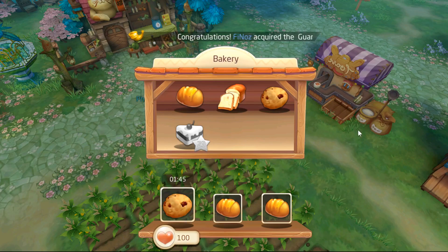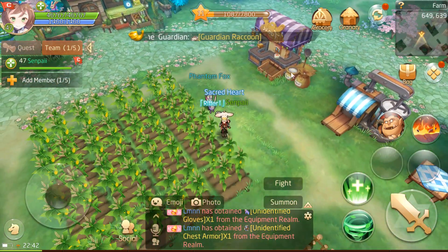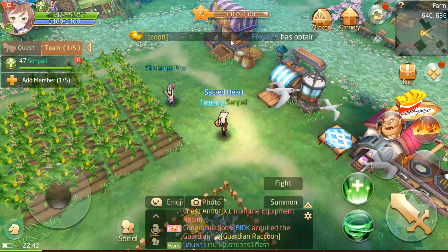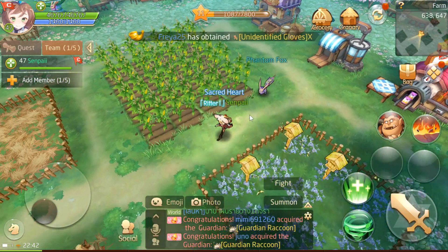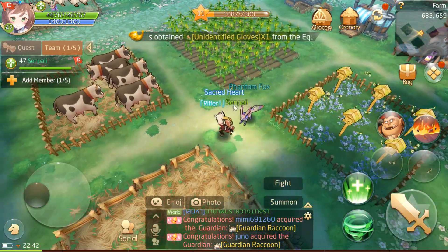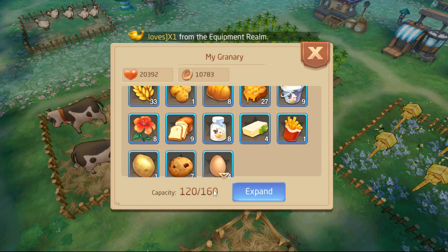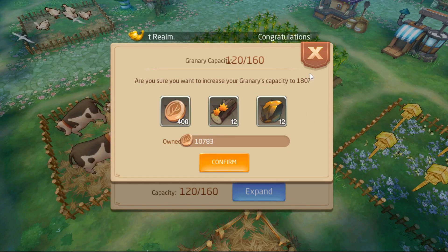I'm finishing the cooking, then I'm getting two bread, then I'm going to get toast again. Try to keep those bakery items always at 10 — like 10 fresh milk, 10 butter, 10 toast, bread, cookies. So that's like 50 items. And then the base items you can have like 20 of each. That's actually easier once your granary is expanded. And if you can expand it even further, that's going to make it even easier.